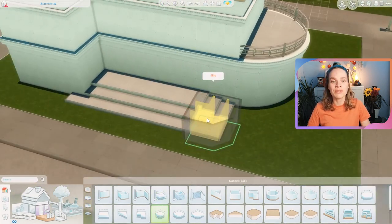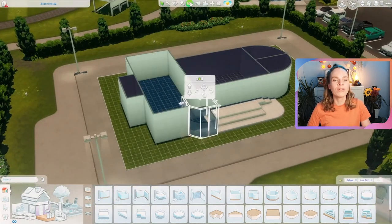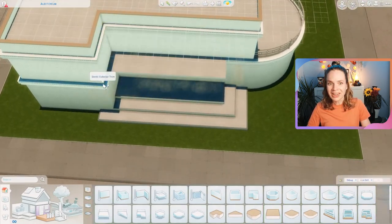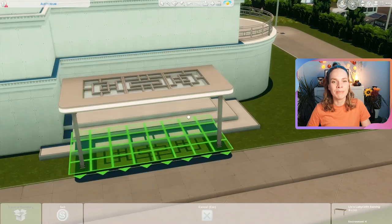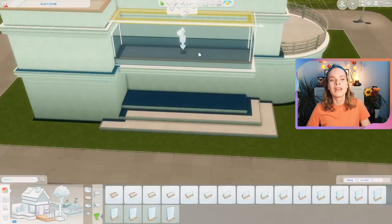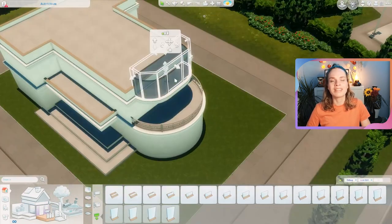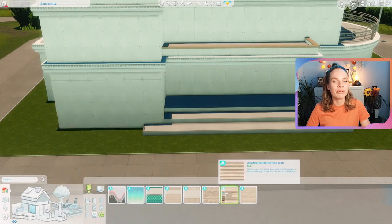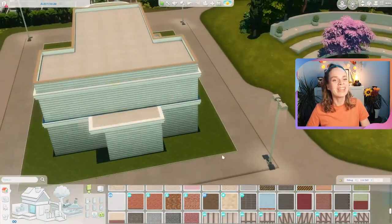I did all the versions of it, which is actually quite easy for this one because you want to keep the exterior exactly the same for all versions - that's the most realistic approach. Depending on the event, you can change up the decorations. I did the default auditorium, the prom venue, the graduation venue, and the career day venue, all a little bit different decoration-wise but identical exterior and layout-wise.